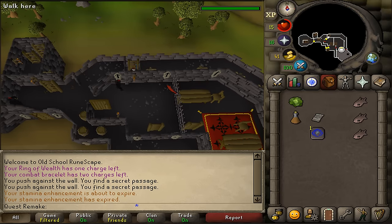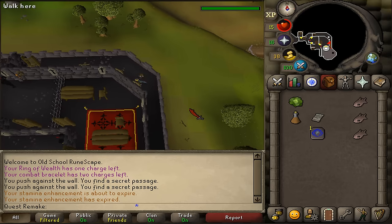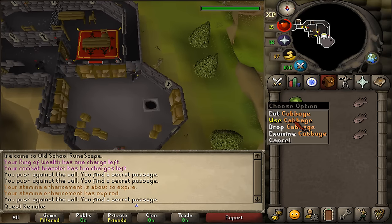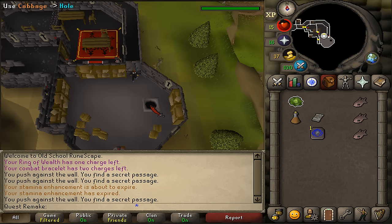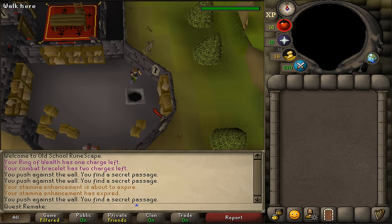Once you are inside the big dining room, go north and up the ladder, then follow the secret path. Open the door, right-click, and do not eat your cabbage — use it on the hole. And this is basically the quest completed.